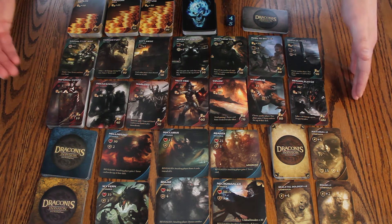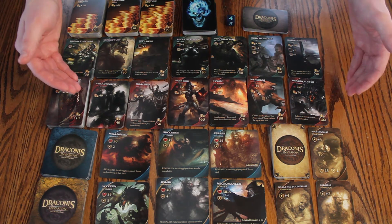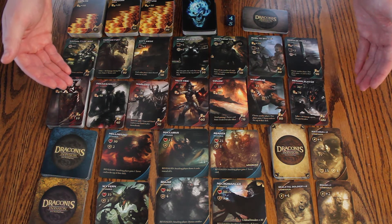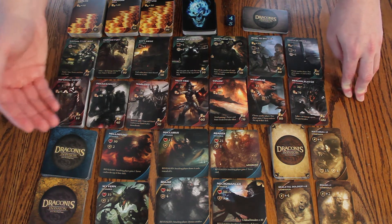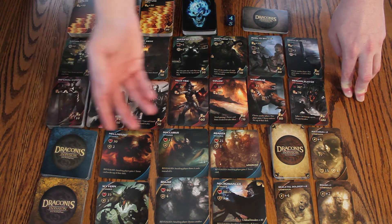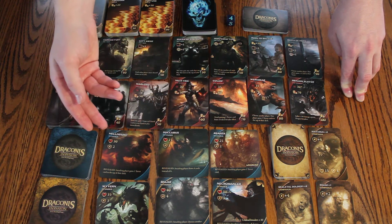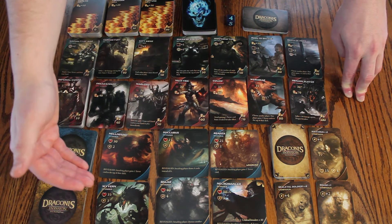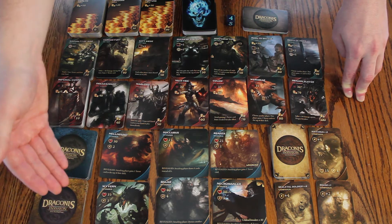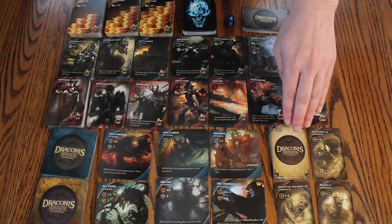Likewise for defenders, you will have the default defender imperial guard and a set of 6 defenders depending on which battle stage you're attempting. Below that are the decks for the invader cards — you'll reveal 3 blue invaders and 3 gold invaders. The blue invaders are weaker; the gold invaders are stronger but worth more glory points.